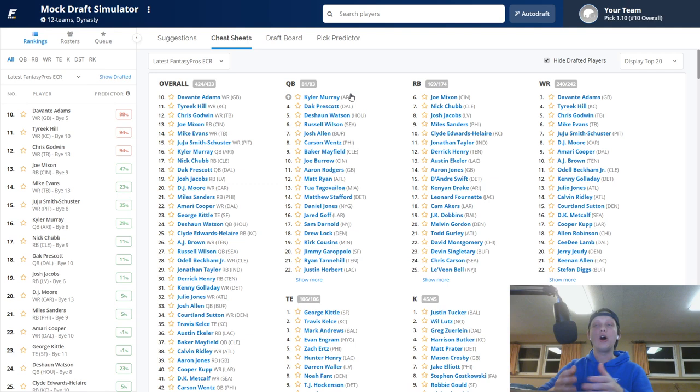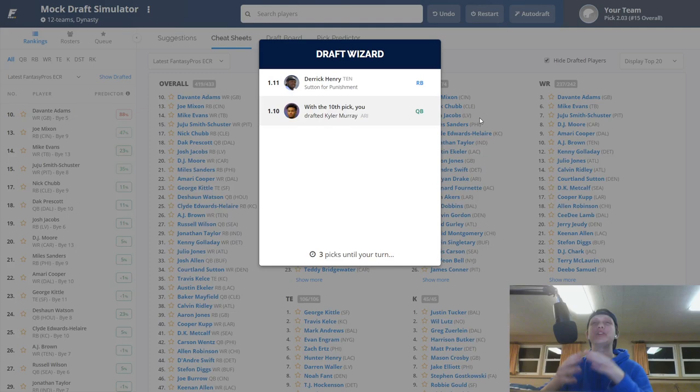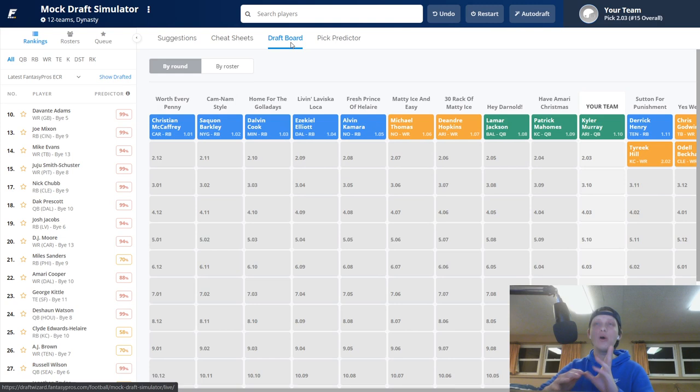This is a very easy pick. If Kyler Murray wasn't here I'd happily go with Dak Prescott — I think Dak signs sometime this year and is a solid long-term QB. But Kyler Murray coming off his rookie season plays great, and he adds DeAndre Hopkins to the Arizona Cardinals offense, so I think Kyler Murray is really going to tear it up this year. I like him here as QB3 off the board in dynasty.